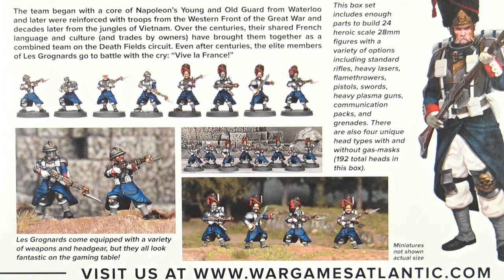It comes equipped with a variety of weapons and headgear. You can build 24 heroic scale 28mm figures with a variety of options including swords, pistols, plasma guns, communication packs — 192 heads in this box for 24 men. Let's have a look.